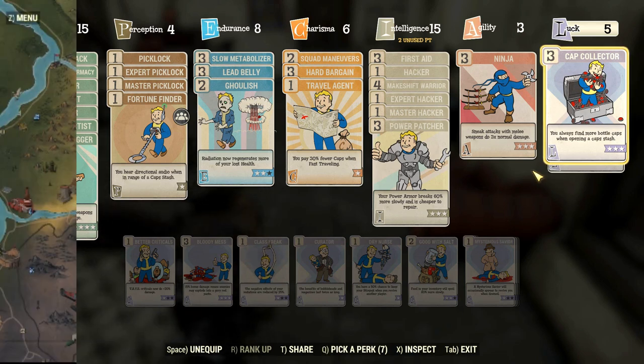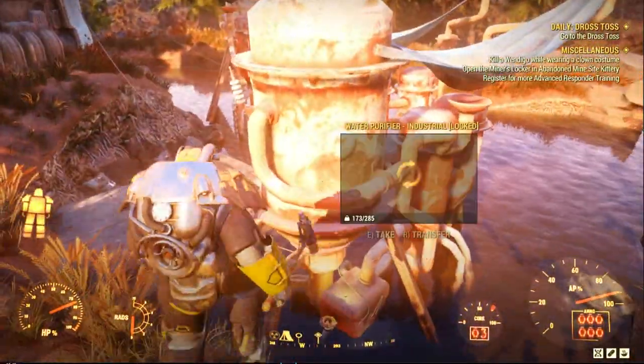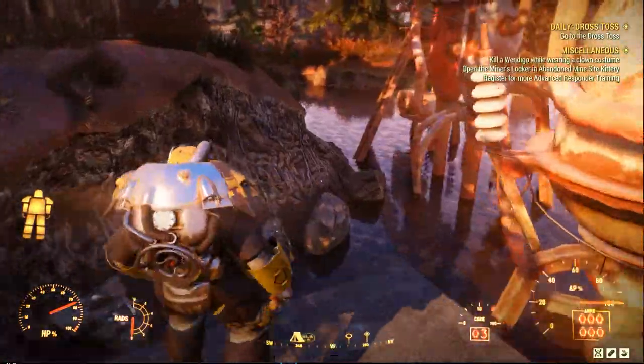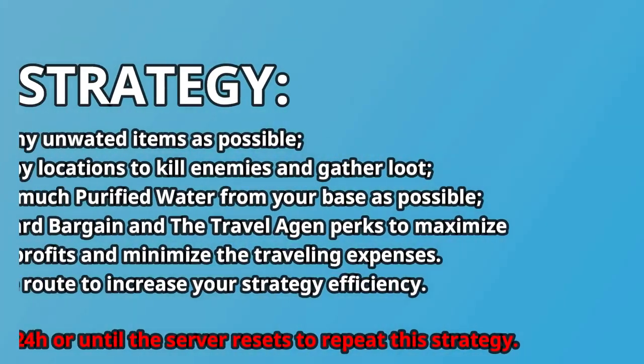If you have a camp — which you probably do — invest in water supplies, probably more than one. This way you can produce a lot of purified water, and that sells quite well. It's just free money being generated in your base.